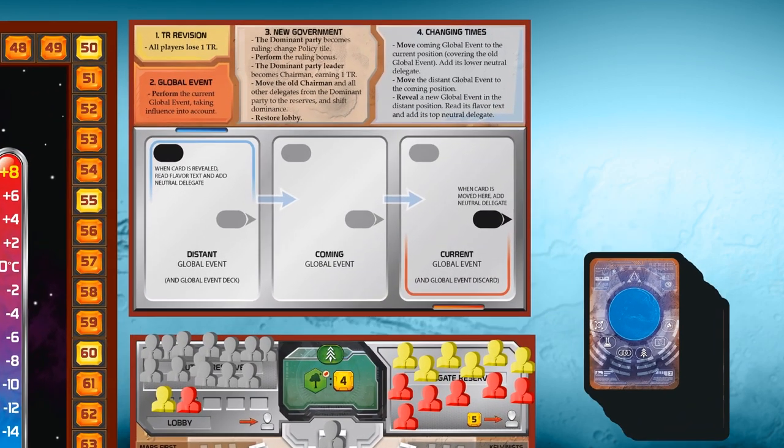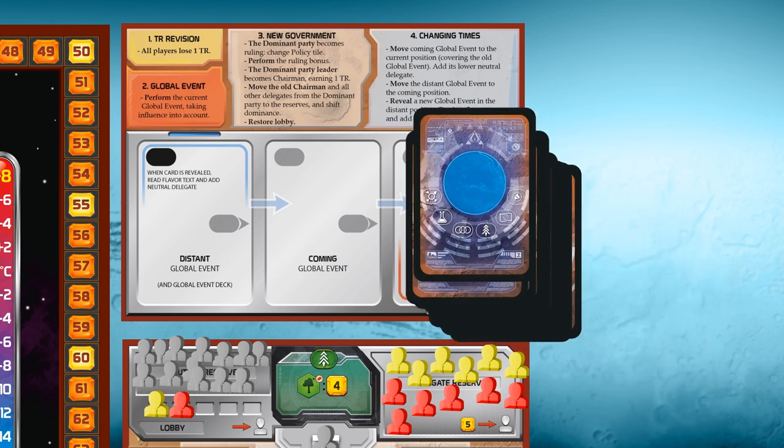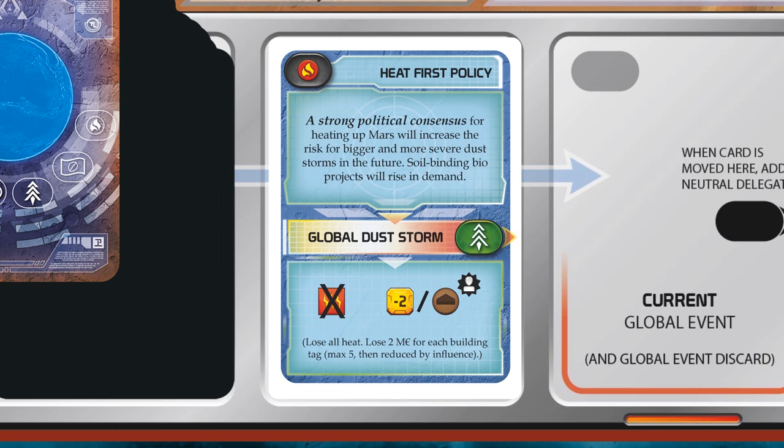Now we go over to the Global Event board and we take the Global Event deck. Shuffle it and place it in the distant position. Take the first card of the deck and place it on the coming position. Every time you reveal a new Global Event card, you read its title and place a neutral delegate marker in the political party indicated together with this title.